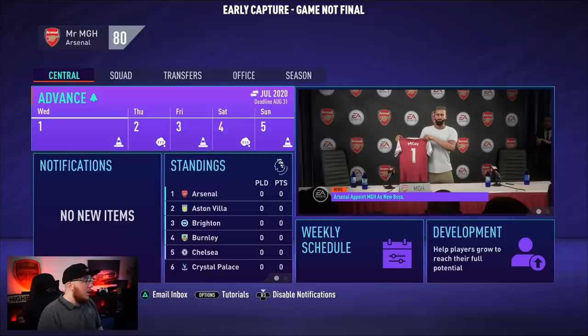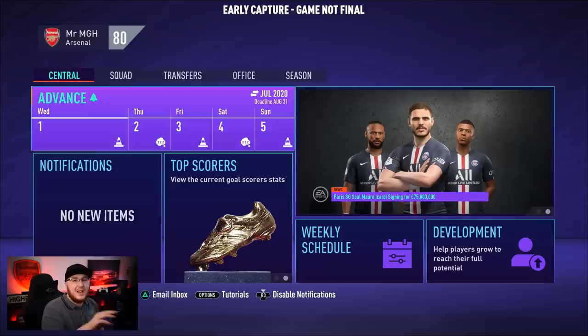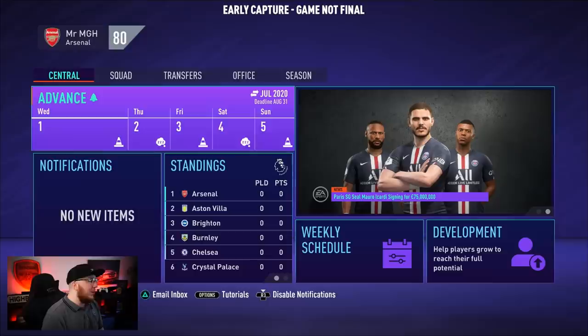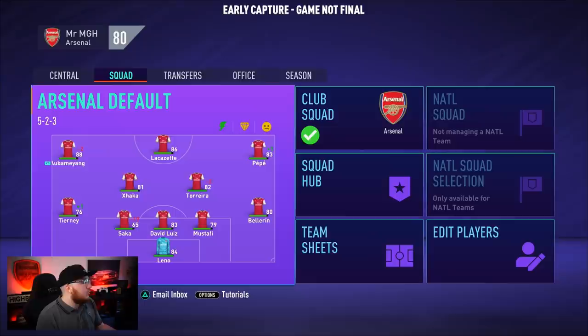When you start up a new career mode — as I have with Arsenal here — the first thing you'll see is what I call the three circles. You've got match fitness, match sharpness, and morale. Three things you need to keep green, as high as you can, to be as successful as possible. The best way to keep track is to look at your squad. In the top right corner you've got match sharpness, which is the gem or diamond shape, and player morale, which is the smiley face.